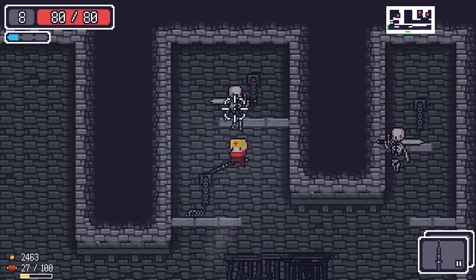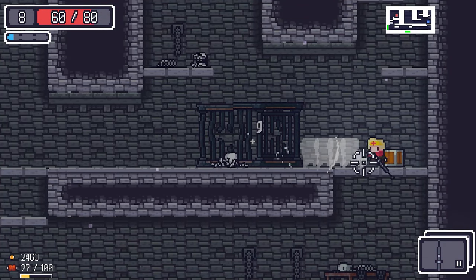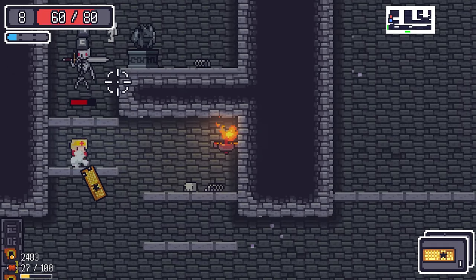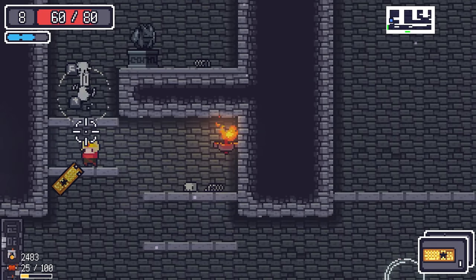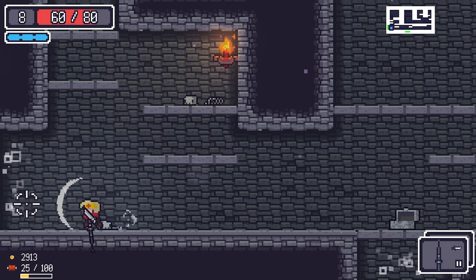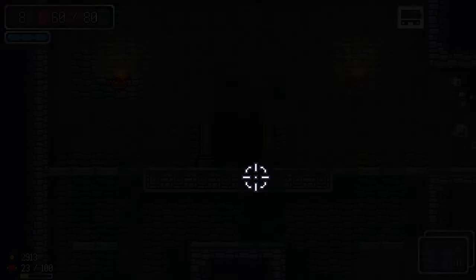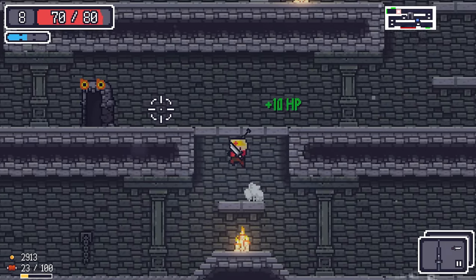The baton might be slightly better than the keyboard. The dagger is an off-hand item so that might pair better. Let's pick up the HP and get back to full.